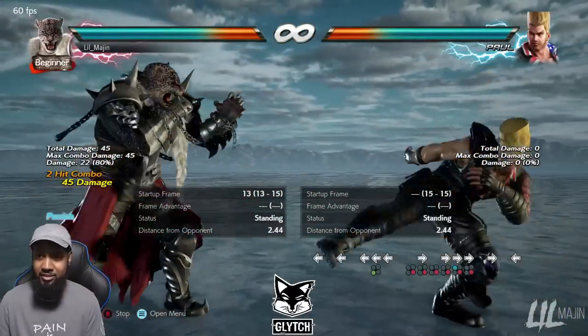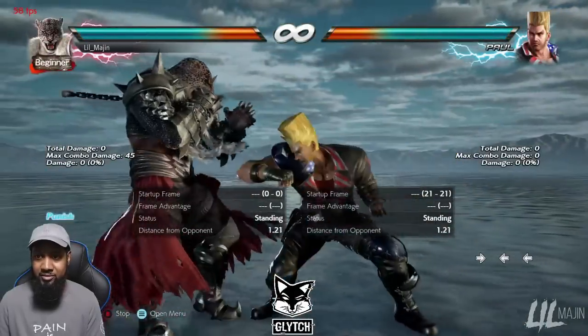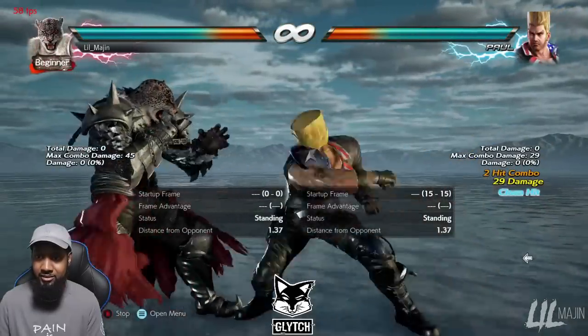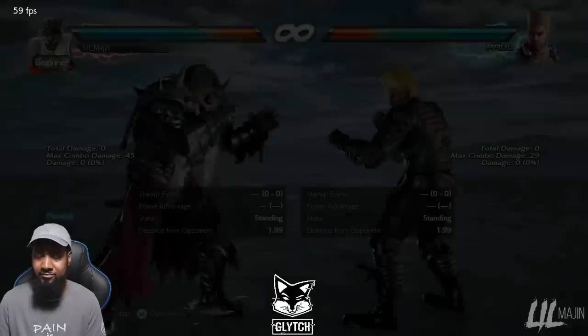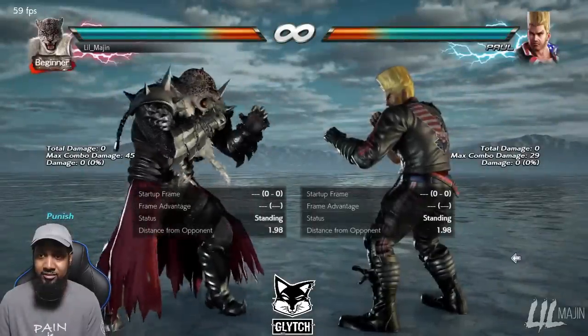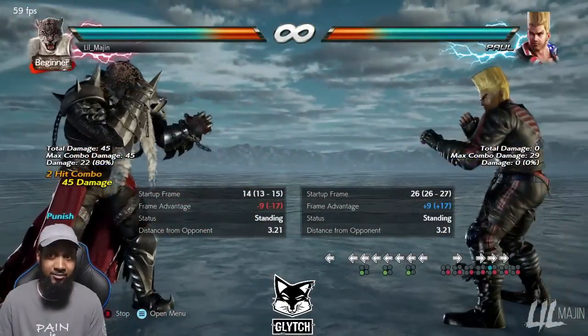For Demoman, same thing — back 3. With this move though, he can't get a dash dark upper because it recovers too fast. But back 3 is always going to hit. So that's pretty good — you can also get a shoulder on Demoman.